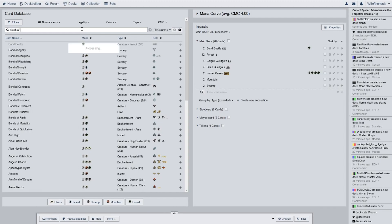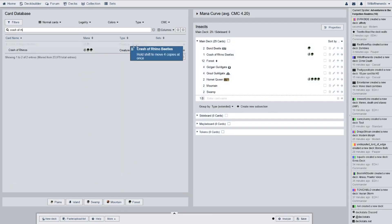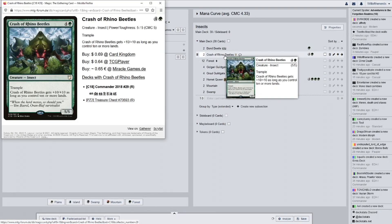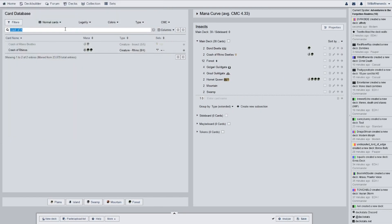Crash of Rhino Beetles — I thought there was a Crash of Rhinos too, and I'm not crazy, that's an old card. Crash of Rhino Beetles is a commander card, so it is not legal in standard. What does it do? Trample. Crash of Rhino Beetles gets plus 10 plus 10 as long as you control 10 or more lands. When I played it, I did control 10 or more lands, so it was a 15/15 with Trample — and that's what won me the game.